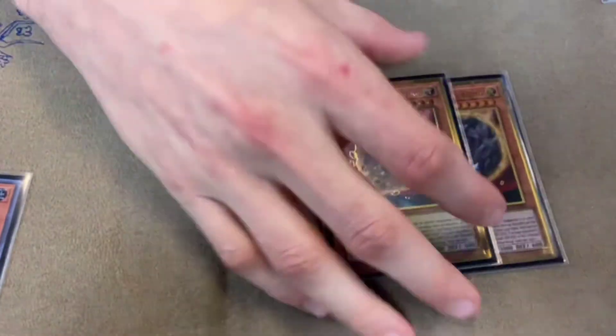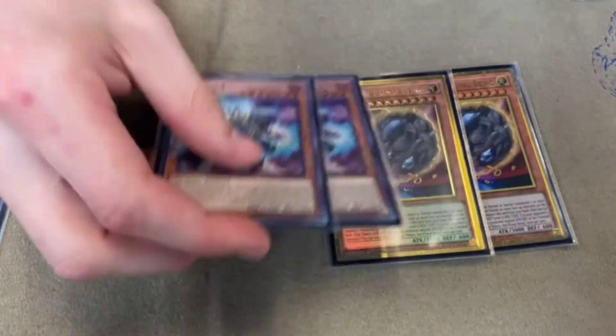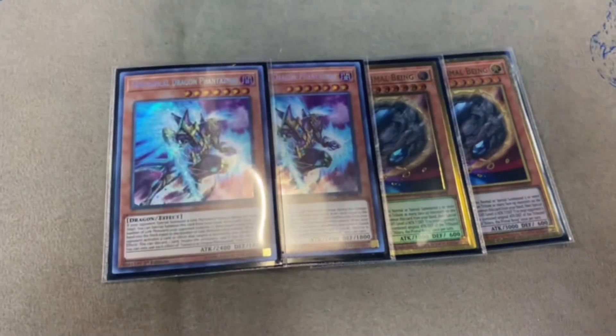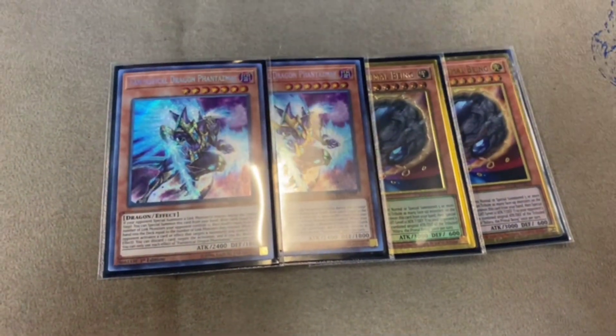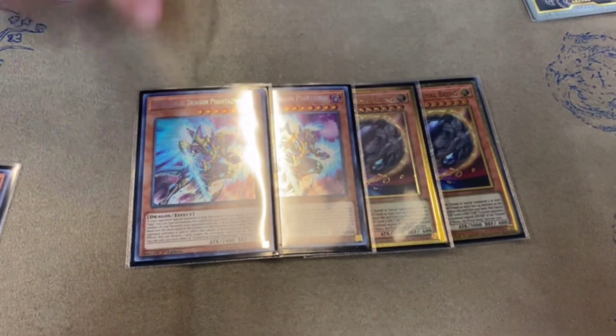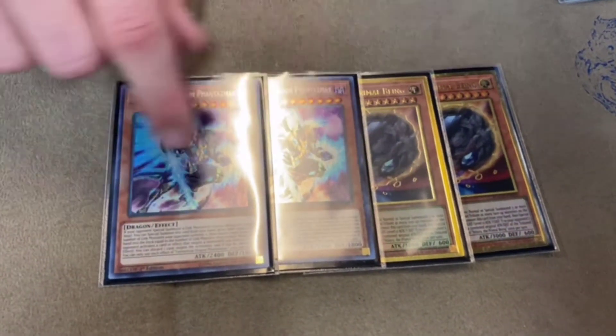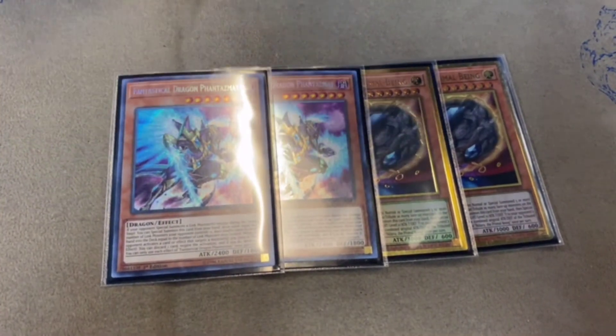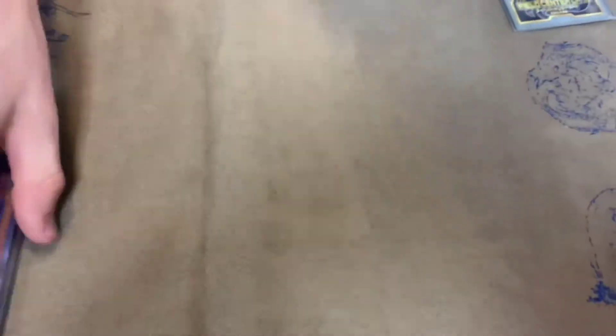For the side deck: one Kaiju — this card's crazy. Two Nibiru and two Phantasmae for Dragon Link and other Link combo decks. Even against Tri-Brigade, this card outs the entire board: you summon it on the Big Bird, they can bring out whatever, but you just run it over — and Ancient Link isn't going to bounce it because it just negates it. That card's crazy.